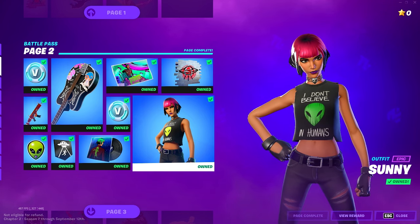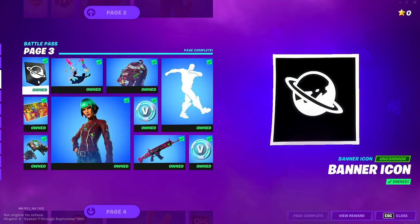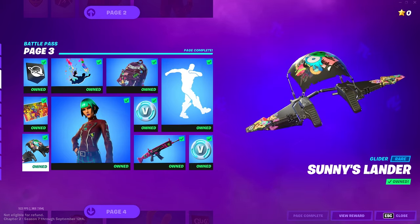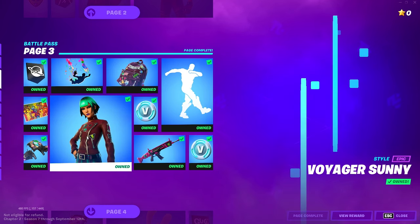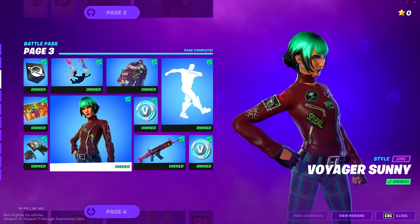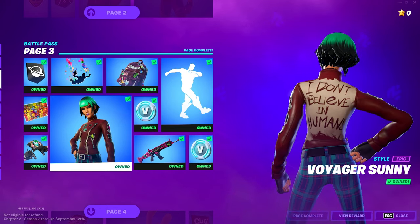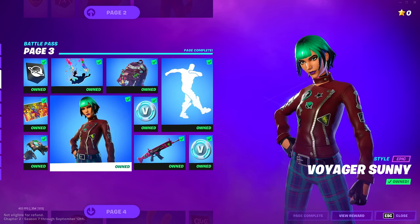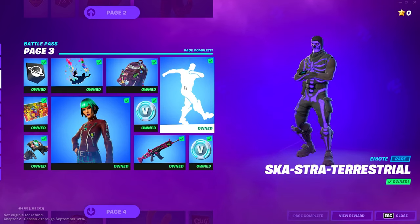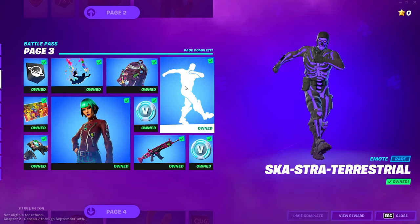On page three we got another banner, a loading screen. We got something called Sunny's Lander — it's a glider that goes with the Sunny skin. Her slogan is 'I don't believe in humans,' so she looks like she's gonna be a main character this season. We got one of her back blings called the Patch Pack, and a little emote.